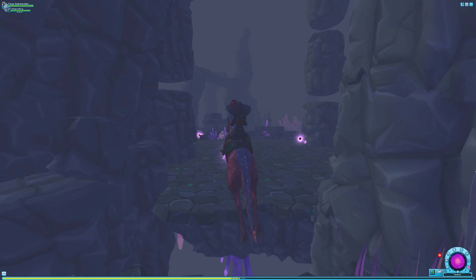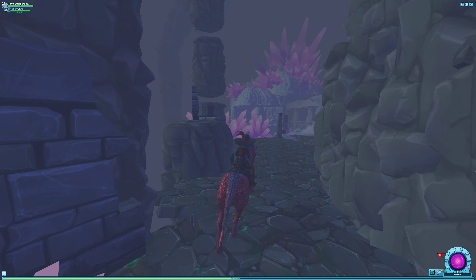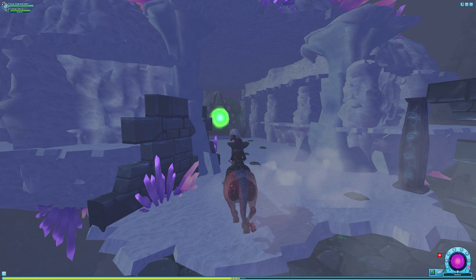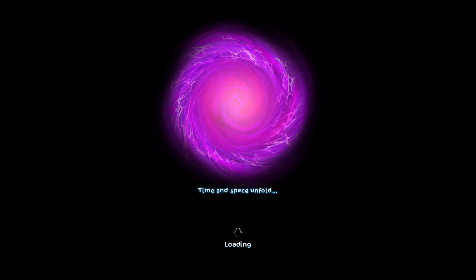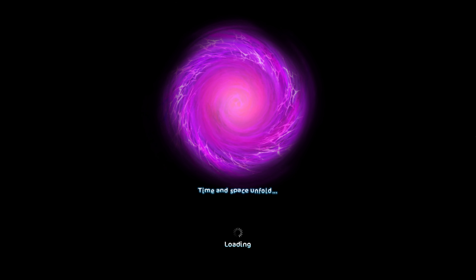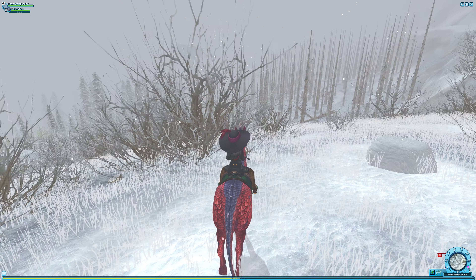Try not to fall off or get electrocuted — just showing you what not to do. Anyway, once you make it all the way to the end, you will come out very close to where the Stone Cutter's Vault is.